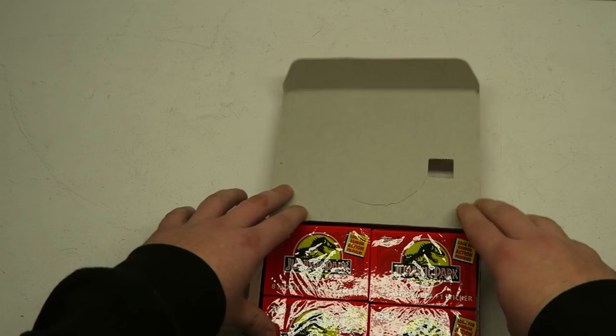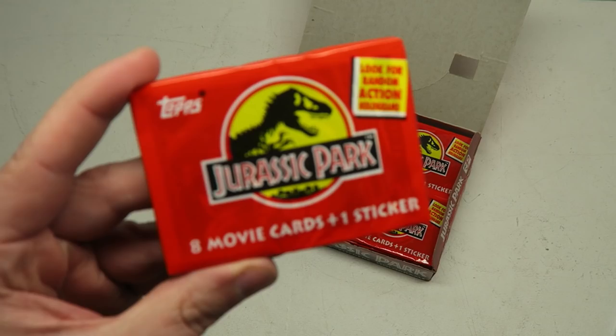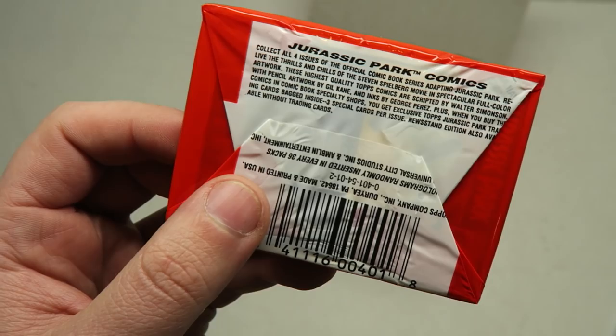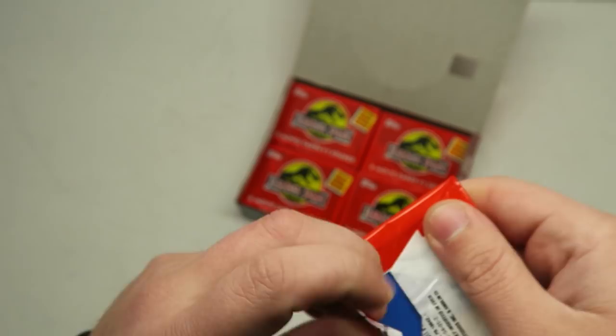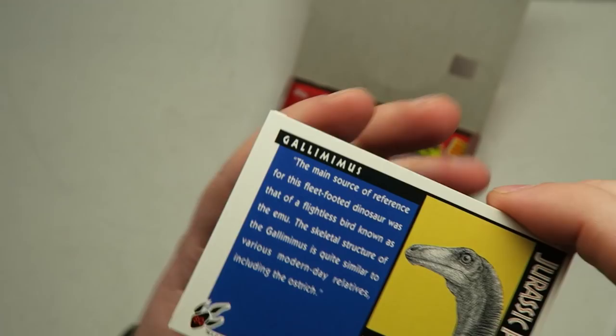This is probably going to take a decent amount of time to get all these done. So we've got eight movie cards plus one sticker apparently in each pack. Let's look for random action holograms. There's also an ad for the Jurassic Park comics — collect all four issues of the official comic. I actually have all four issues. Anyways, let's get right into it. I don't know if there's a special way to open these to find a holo in a certain spot, so we're just going to go for it.